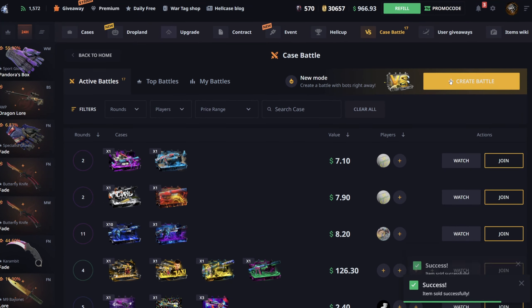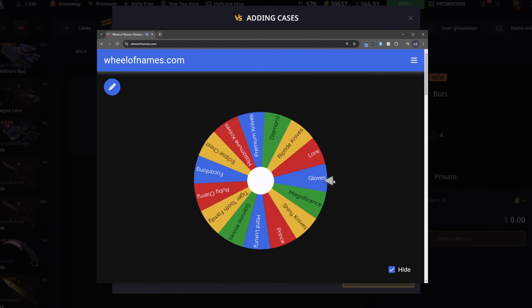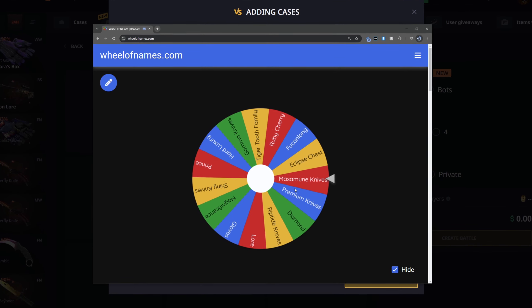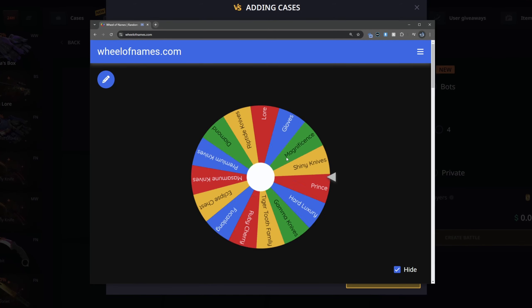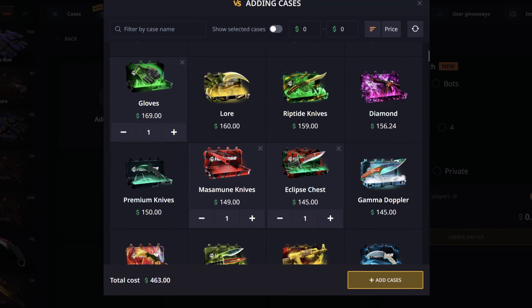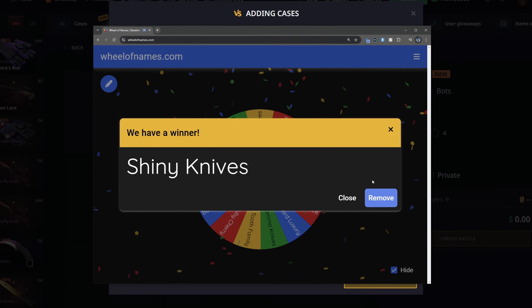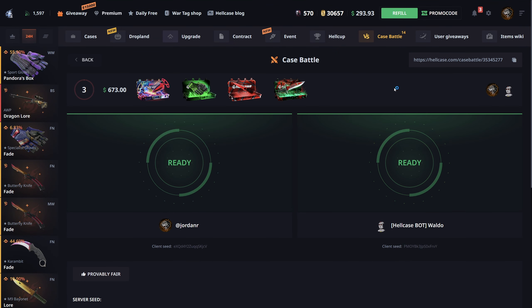I'm going to run back another battle — I want to see the fukan long case get picked. It's 500 and I kind of want to do it but I won't unless the wheel picks it. It doesn't look like it's going to — Eclipse Chest, that's the cheapest case on the wheel. Let's see something more expensive for the third one. Premium Knives — no, Masamune Knives again. Going to do four for this battle. Fourth is Shiny Knives. 673 for this battle — please get a win.